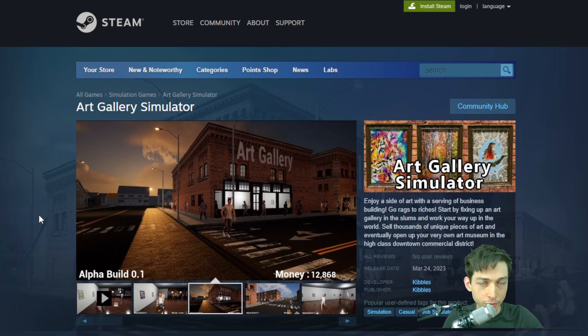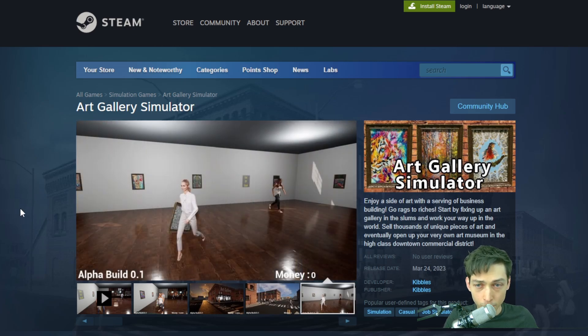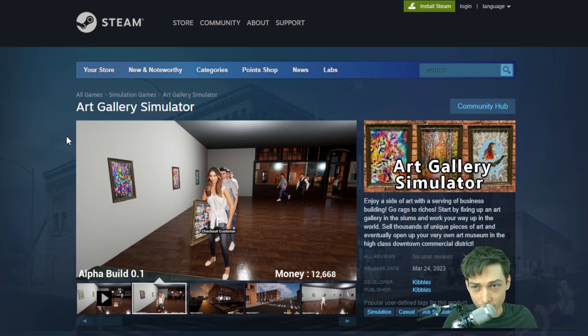It's in alpha — it's not going to be done for at least another two to three months — but I've got it in an alpha state where it's playable and there's a game loop. If you want to help me out, just go to the store page and wishlist it. You can't buy it right now, but just adding it to the wishlist helps.